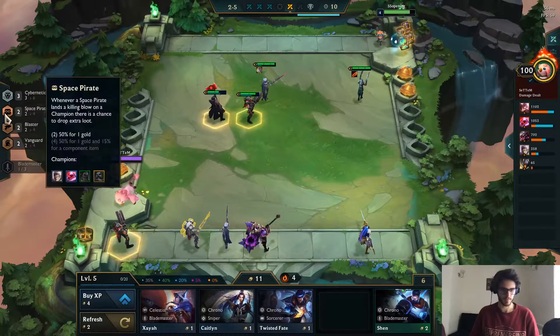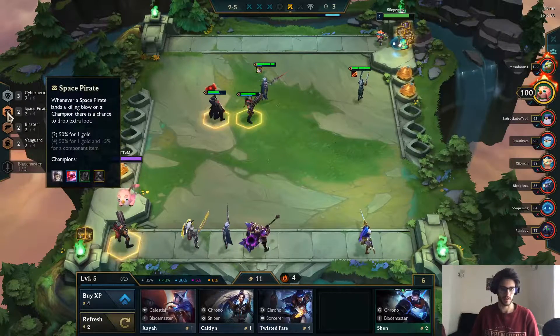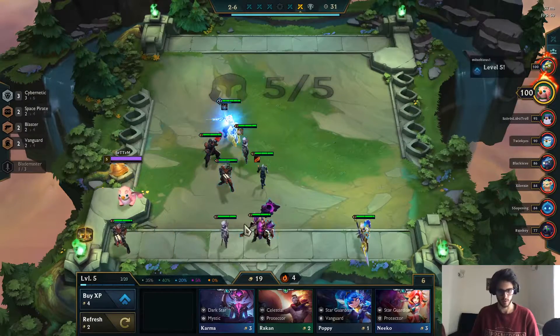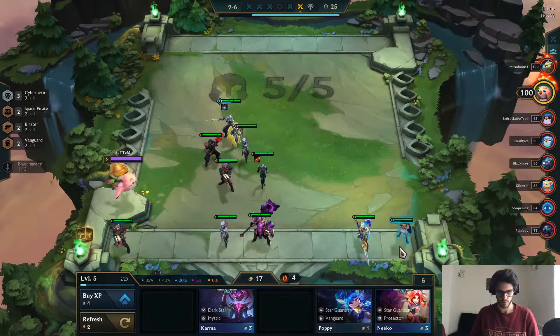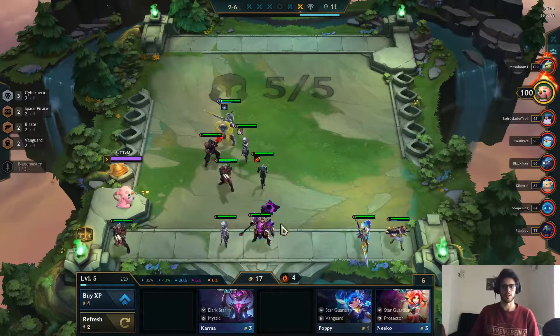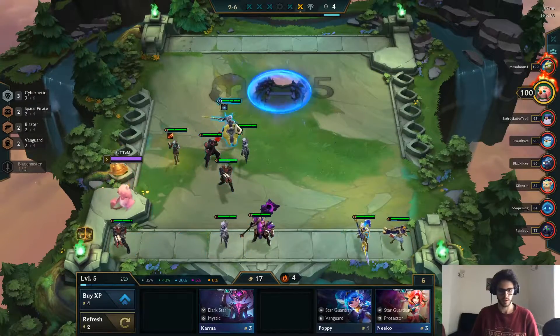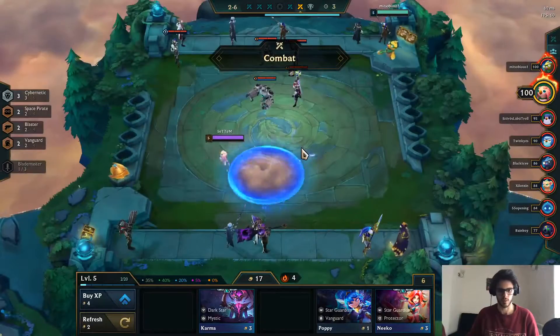So we got one gold from the Space Pirates. Maybe if we try and go for an early level 8, get a Gangplank and also a Darius, we can go for Space Pirates. We did find an upgrade for the Leona, and we also found another Protector. Right now I need 18 gold to level - do I want to do that in order to ensure my win streak? It's gonna hit me in the economy quite significantly, so I'm not sure I want to do that. Maybe for now we can just hope that we don't lose this round.